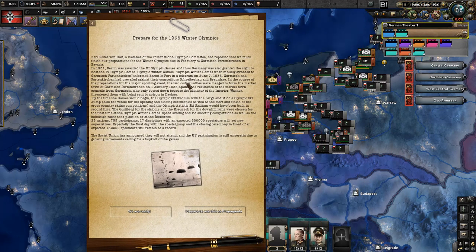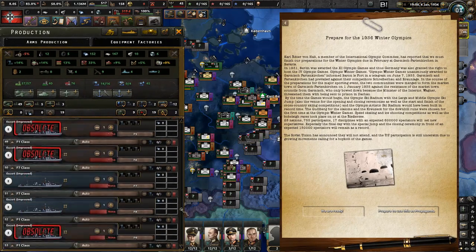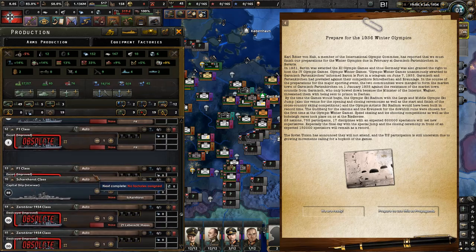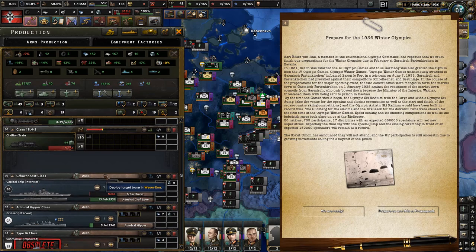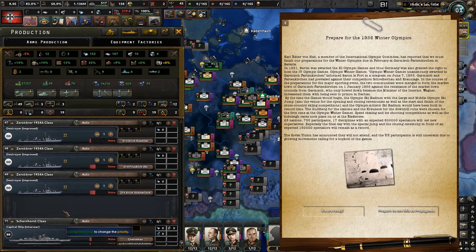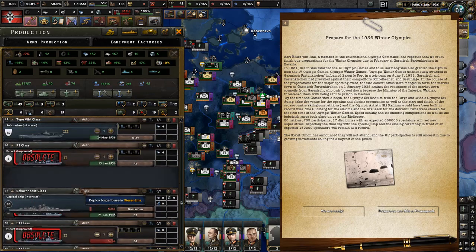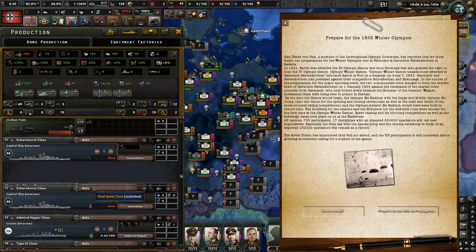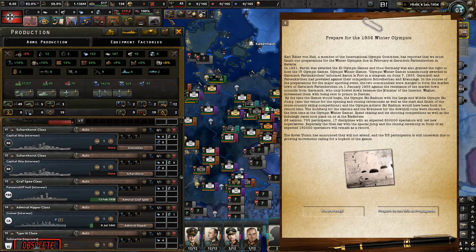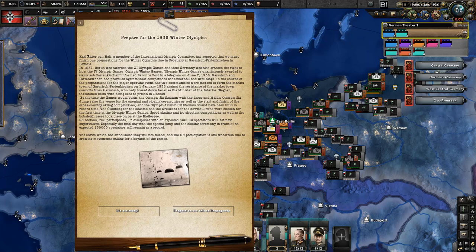There's an event: Prepare for the 1946 Winter Olympics. Wait — that reminds me, we also need to prioritize the Scharnhorst in production — let's move them to the top of the shipbuilding list since they're the most important ships right now. One is a bit further along in production than the other. Good, they're now our priority ships. The Olympic event: Karl Ritter von Halt, member of the International Olympic Committee, reports we must finish preparations for the Winter Olympics due in February at Garmisch-Partenkirchen in Bavaria.